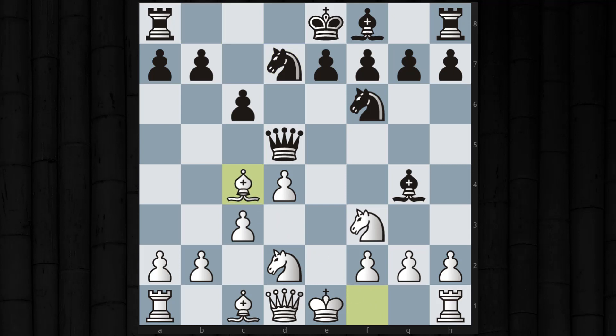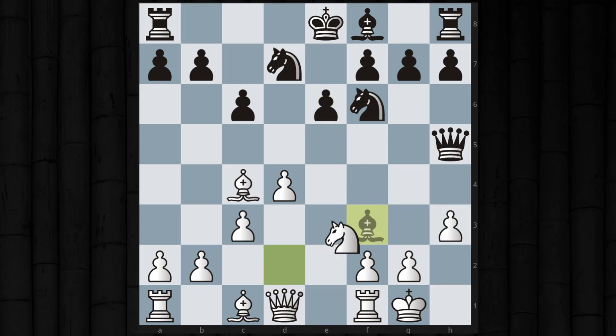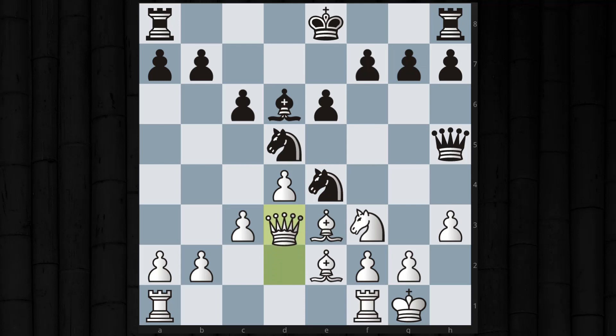White has a slight advantage at this point, although I'd say it was roughly equal. I force a trade of that bishop for a knight, and my development is pretty easy. The middlegame play was standard — nothing special — and black plays a few more inaccuracies, creating some weaknesses. Knight to e4, then f5 is a little awkward.